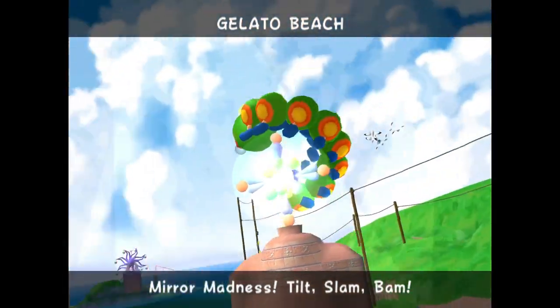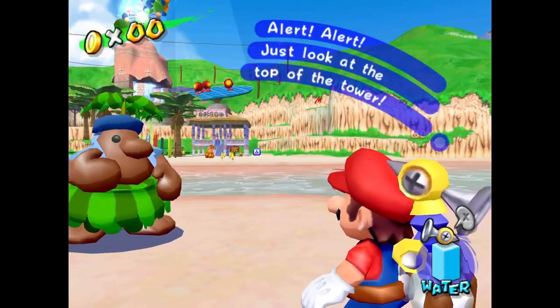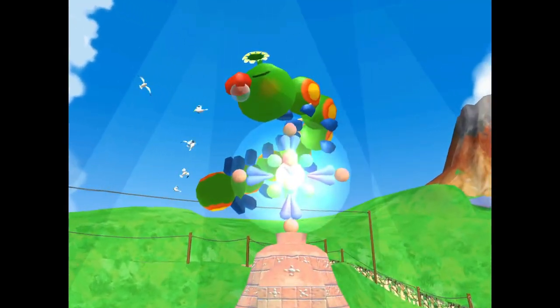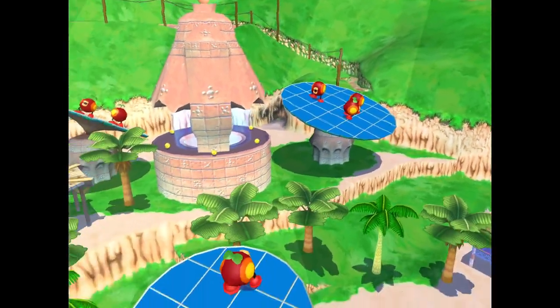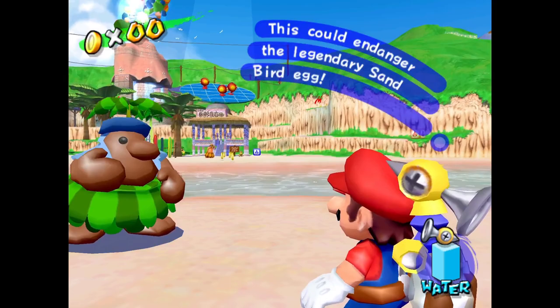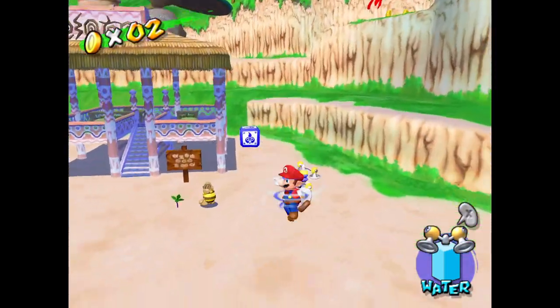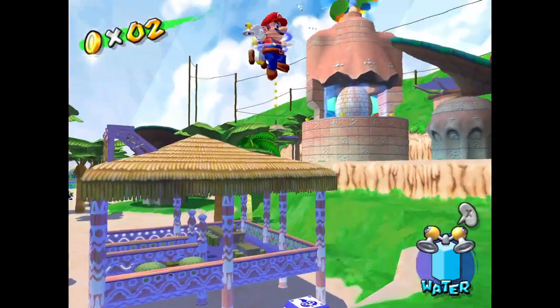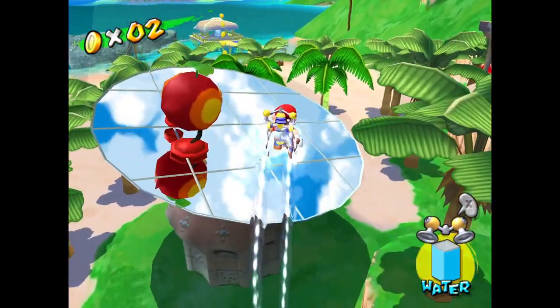Mirror Madness, Tilt-Slam-Bam. This is the one I remember causing me trouble when I was younger. There's an alert — just look at the top of the tower! Some weird thing is curled up on the tower taking a nap, which could endanger the legendary Sandbird egg. The legendary Sandbird is pretty infamous, and it has its own specific level that we're actually going to get to in a little bit. It's not one of my big three worst Mario levels, but it's annoying for a lot of people.